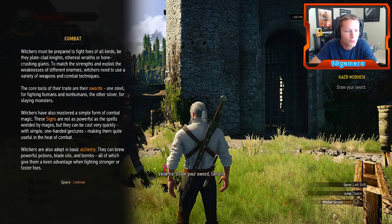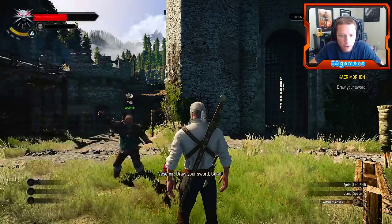Witchers have also mastered a simple form of combat magic. These signs are not as powerful as the spells wielded by mages, but they can be cast very quickly with simple one-handed gestures, making them quite useful in the heat of combat. Witchers are also adept in basic alchemy — they can brew powerful potions, blade oils, and bombs, all of which can gain a key advantage when fighting stronger or faster foes.